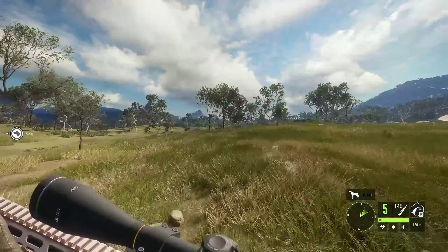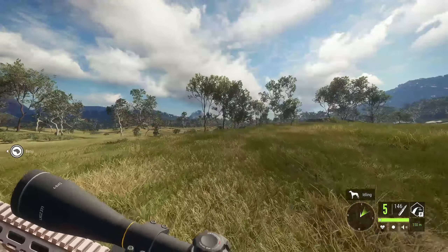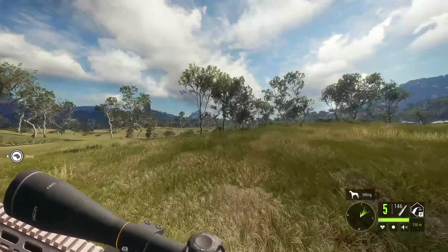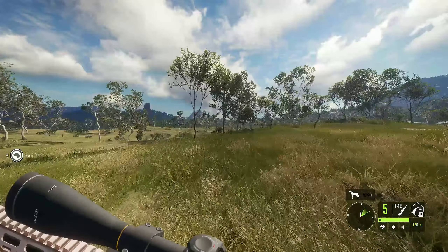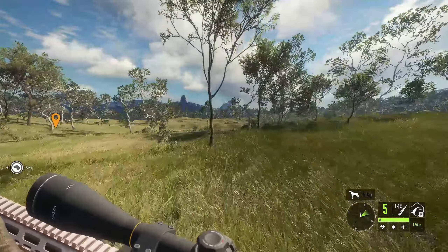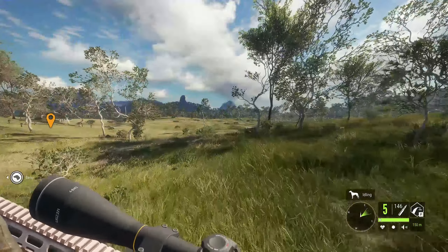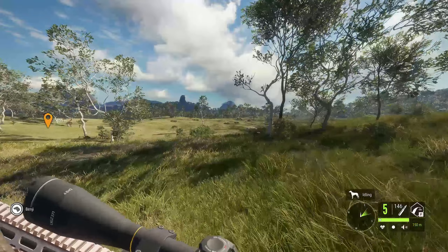For beginners, if you have the modern rifle pack, I would advise you to use those weapons because they are semi-automatic. Bolt action weapons should work just fine, but the semi-automatic is a little bit easier when you're just getting started. This method I called the animation exploitation.